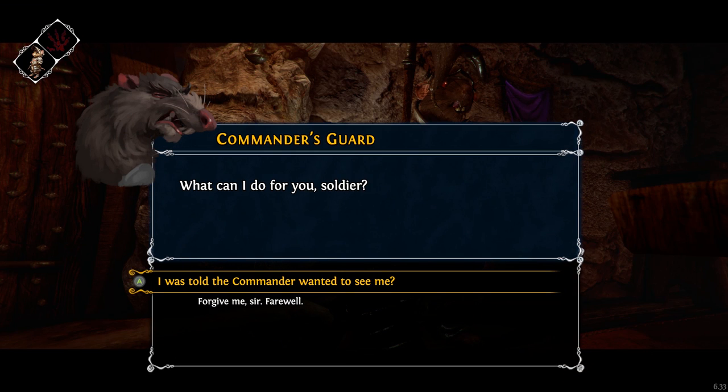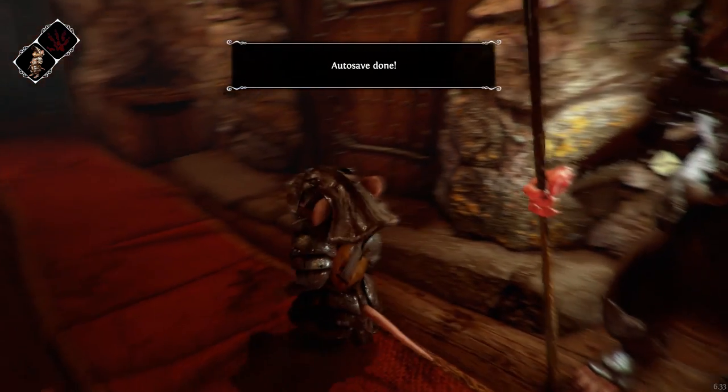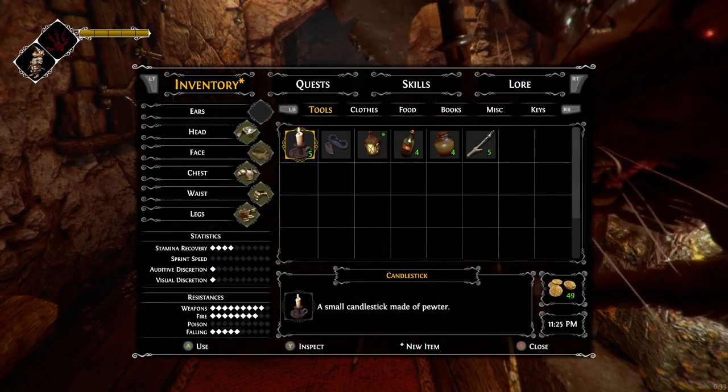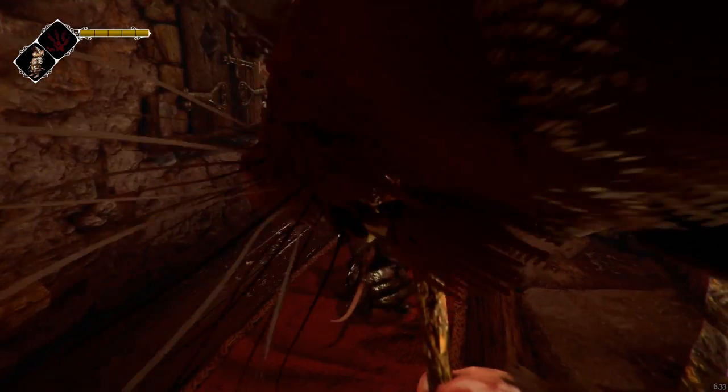What can I do for you, soldier? I was told the commander wanted to see me. Then you must be Private Scow. I have orders not to wake the commander till morning — he's usually at his desk by six. Come back then. It is nighttime, and it's not even quite midnight yet. I better find somewhere to sleep.